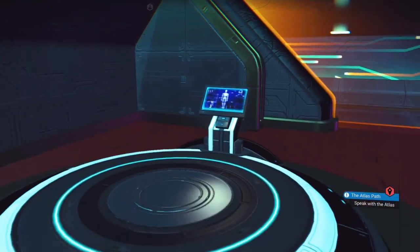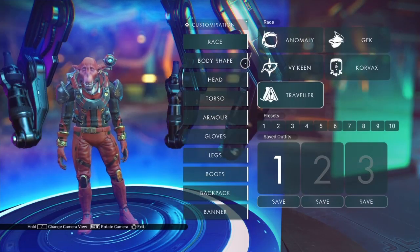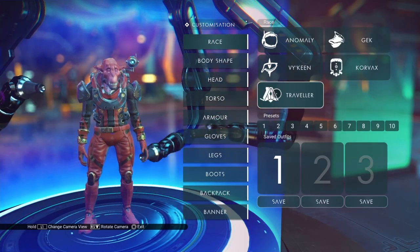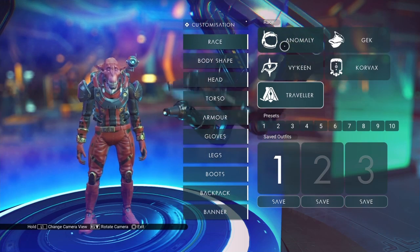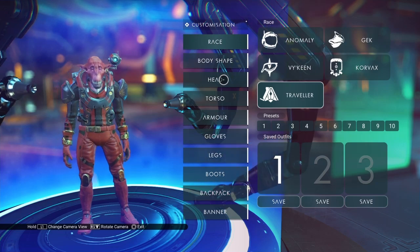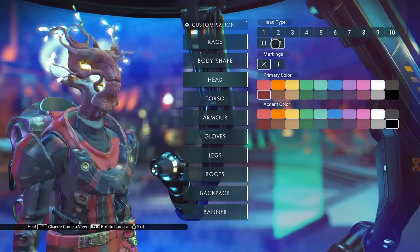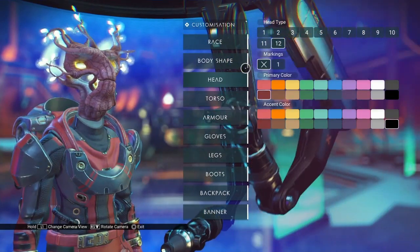As all of these new Visages work, this is a head that you have to use as a traveler. All the helmets had to be used as an anomaly, but now we're working on traveler heads. I'm still using the Mercury head on this save, so let's switch over to Helios.